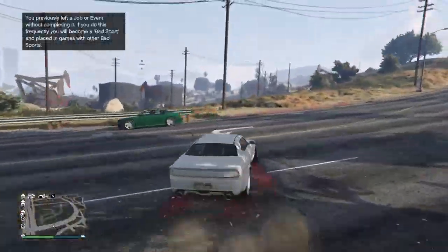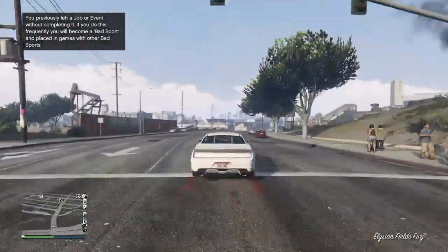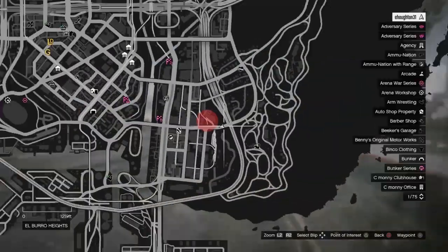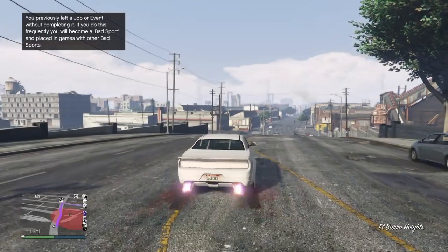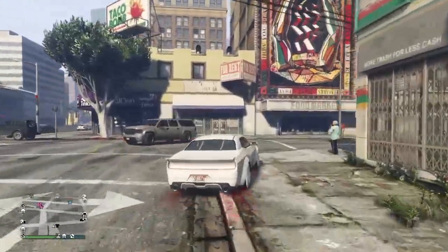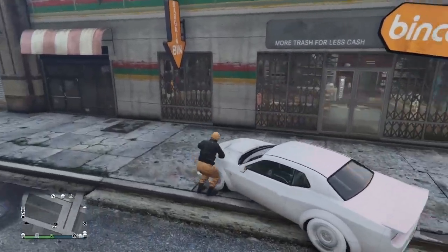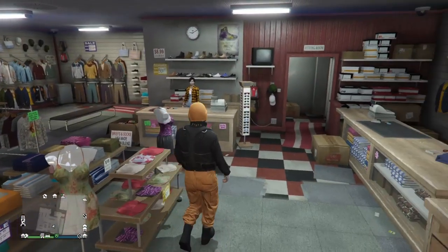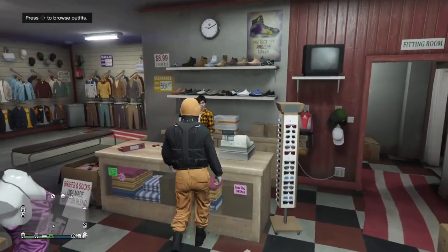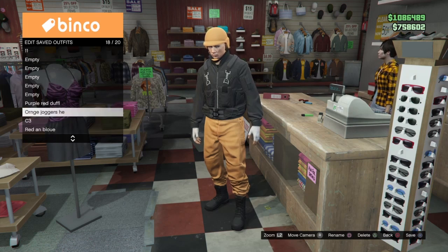Once you load into a session, you're just gonna make your way over to any clothing store. Once you get to the clothing store, go up to the main counter, go into the menu, press Square, and you're just gonna save it in any slot.